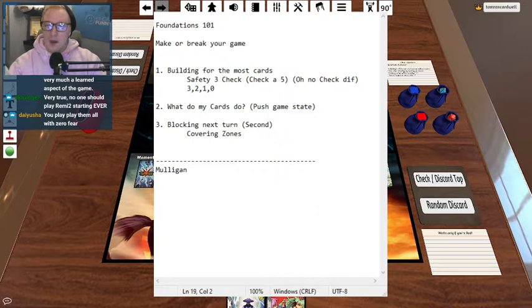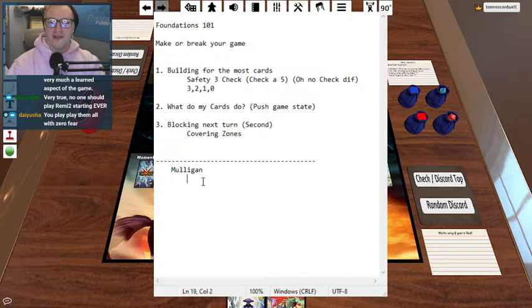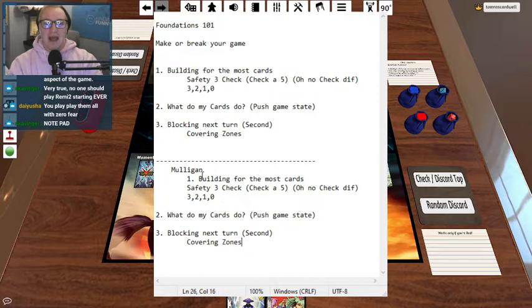Mulligans. I think mulligans are incredibly important in the game — arguably one of the most important things inside of honestly any game that has them. It's this do-over button, this one-time safety net where the game understands that it is incredibly luck-based. So you get to take and turn an unplayable hand into, hopefully, a playable one. But my question is: when do you mulligan? And the answer truly is these three things — the same three again. Can I build the most cards possible? What do my cards do — do they push the game state? And then cover my block zones for the next turn.